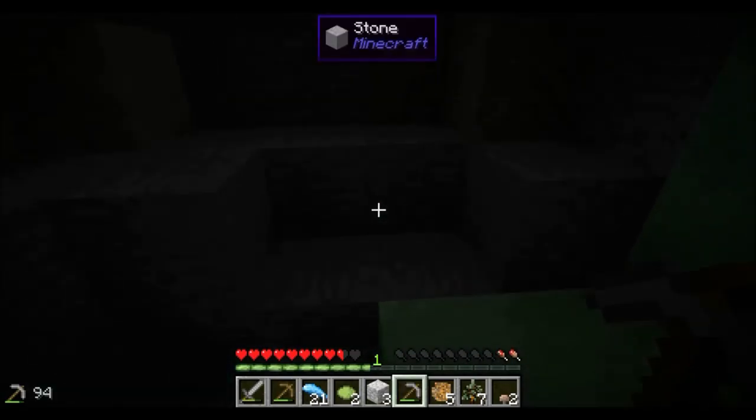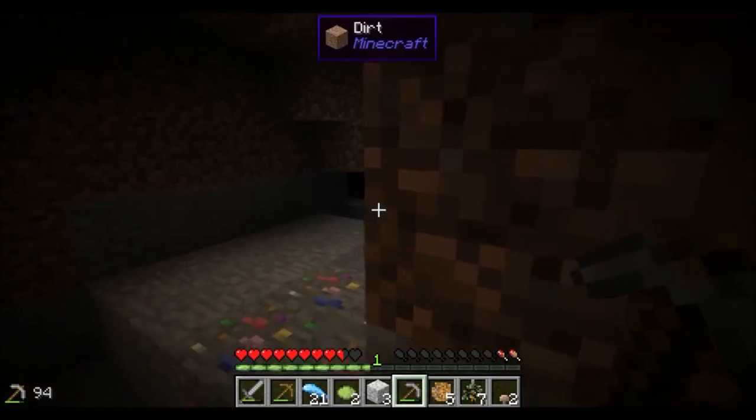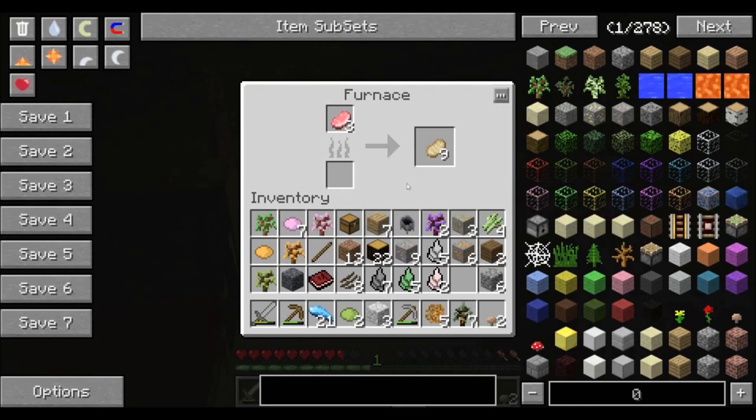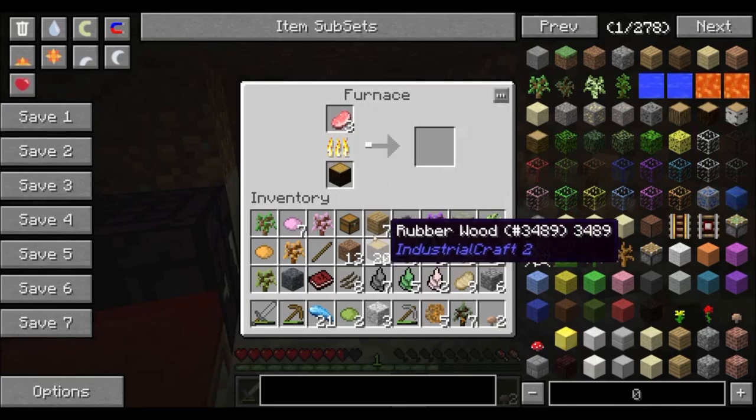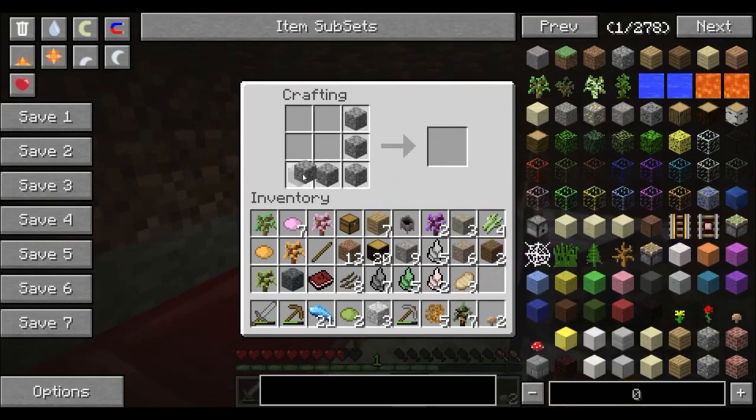I don't know if it's based on biome - what color it is - or location. Because when you pick it up it turns into this cobblestone. Does it change? I guess it depends on location. And of course it's a dead end. Actually there's more cable over there. Come back in here. So we're actually going to make another furnace.